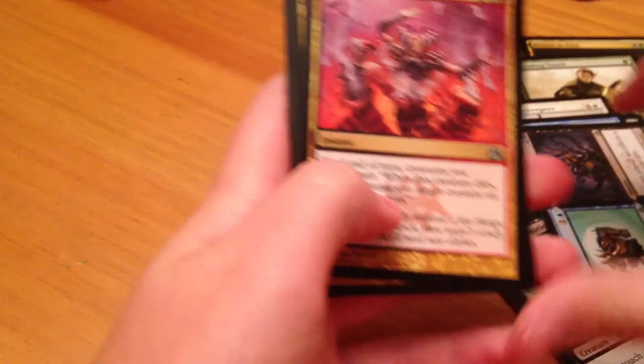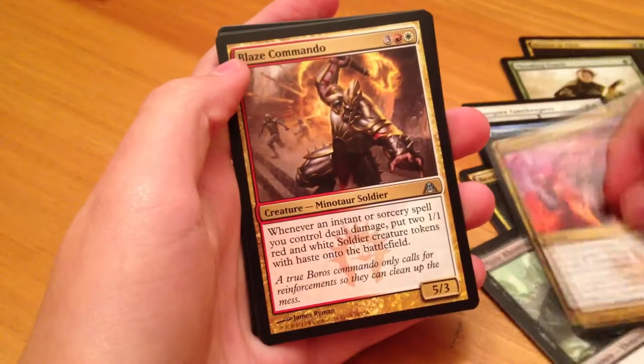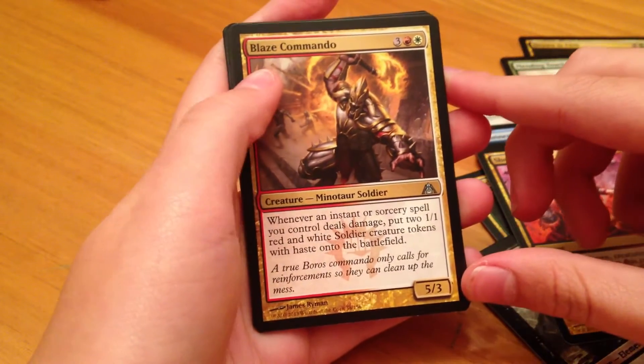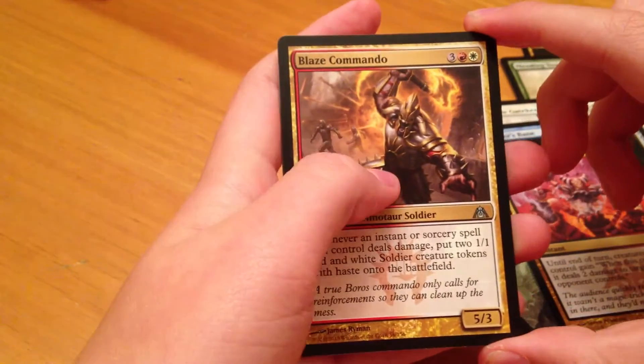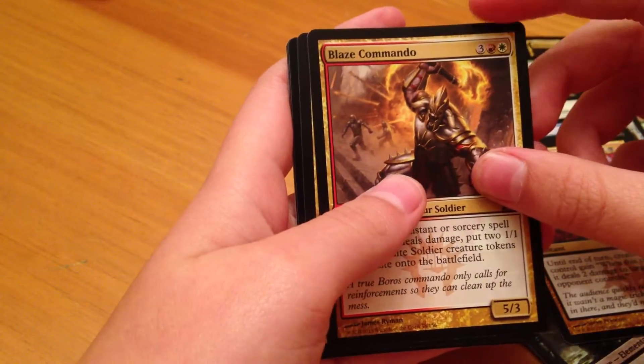Our first uncommon here is Far and Away. Our next uncommon is Showstopper. The next uncommon after that is Blaze Commando.